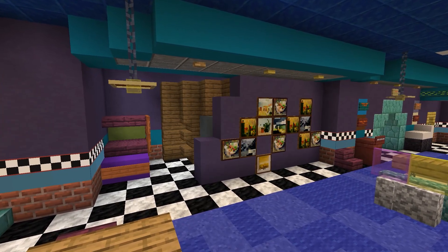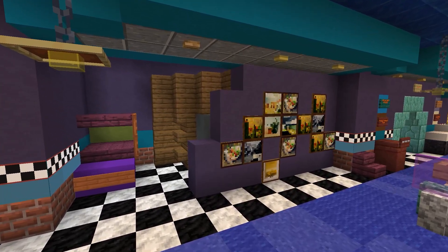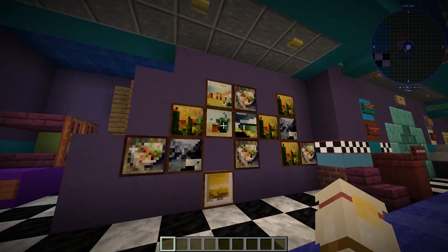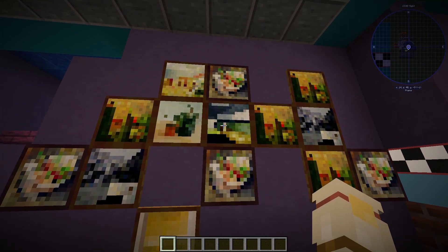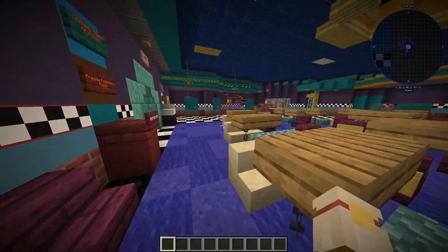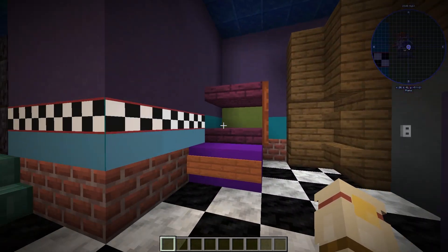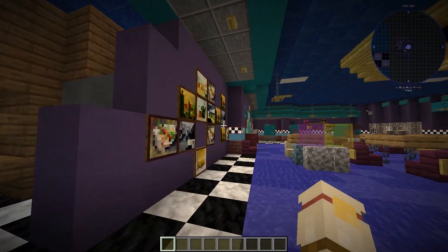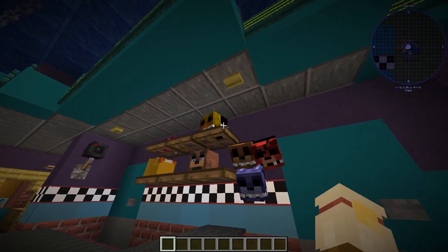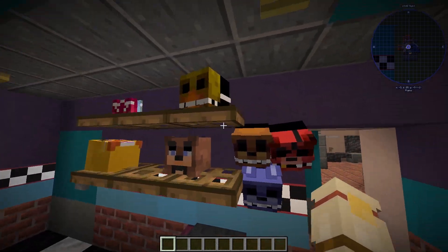This is the wall of posters where all the kids have made drawings from their experience here — the one with Spring Bonnie holding hands with the children and all that. I've been too lazy to add the custom player heads for actual posters, so I've just gone ahead and used the regular Minecraft paintings as the actual posters. You can definitely tell what it actually is. Over by the prize counter, we have the Freddy, Bonnie, Chica, Foxy masks, a few plushies, and some t-shirts as well.